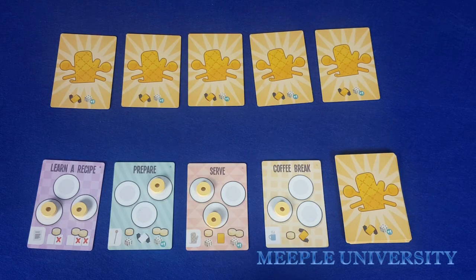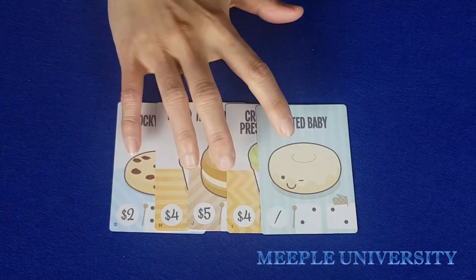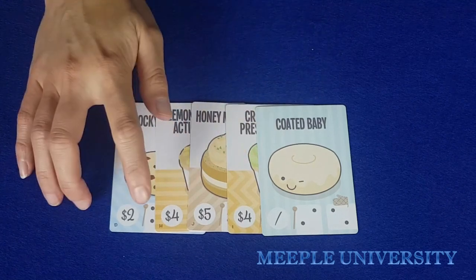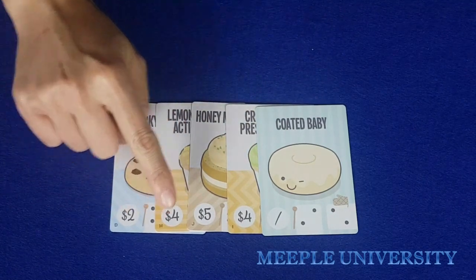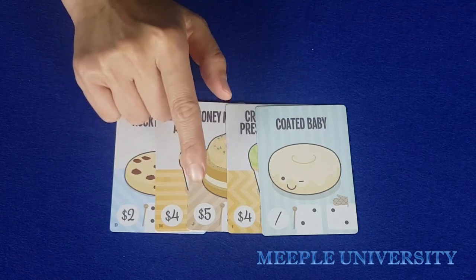The game end triggers when a player has successfully served five recipe cards. Once a player does this, their turn ends immediately and every other player following them takes one more turn, up to the starting player, so all players have an equal number of turns. Each player then adds up the total money on their recipe cards. If there is a tie, the player who served the most different types of treats — as shown by the small capitals in the lower left corner of the recipe card — wins. If there is still a tie, the tied players share the victory.